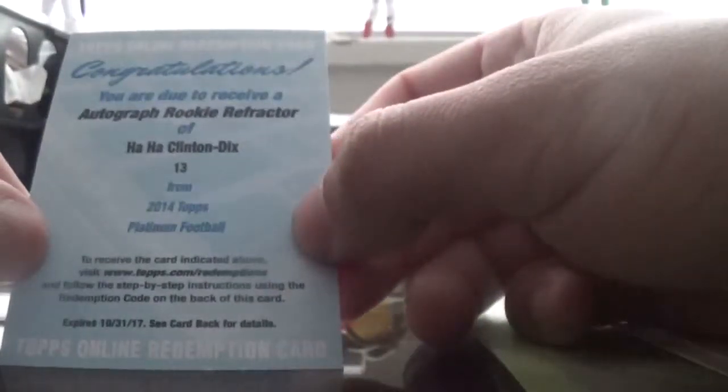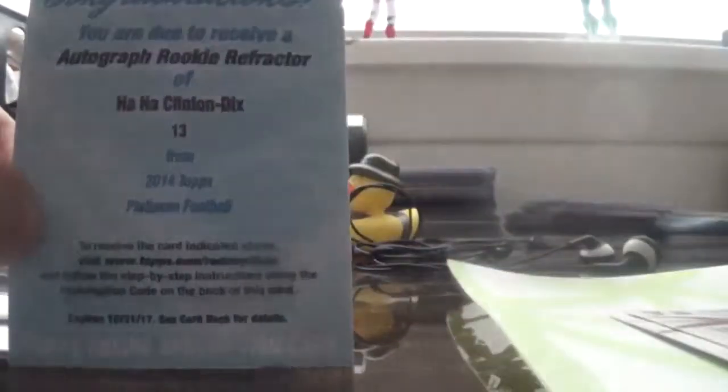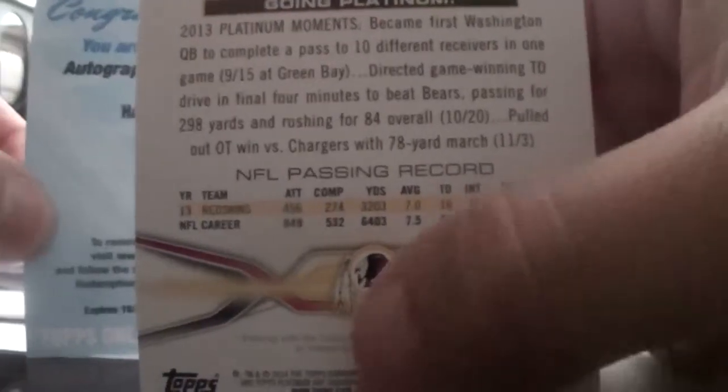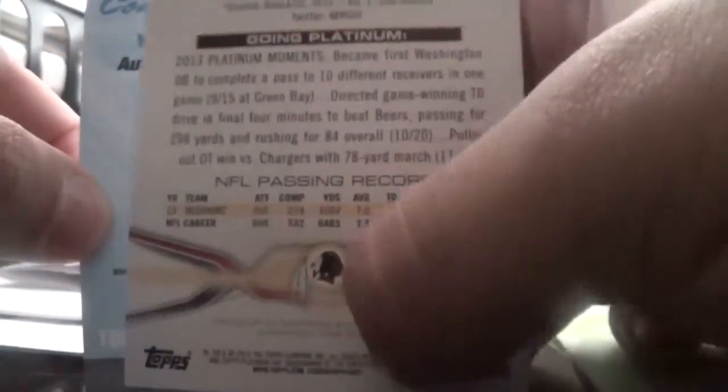Of course I'm not going to show the back because I already scratched it out, but I have yet to redeem it. These are really hard to search for the actual autographs because they're all facing this way. When you're flipping to the back, the difference between the autographs and the base cards is these two lines are here. Instead of having those two lines, it has like one long line, like a sentence throughout the whole thing. I don't know what it says, but that's how you know you have an autograph, and this part is a little bit higher up. So that's how you know.